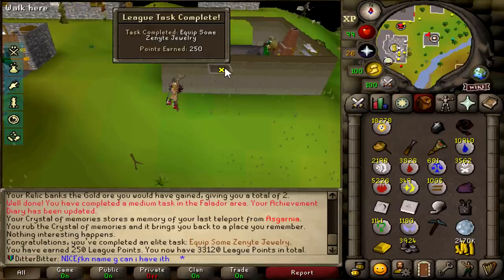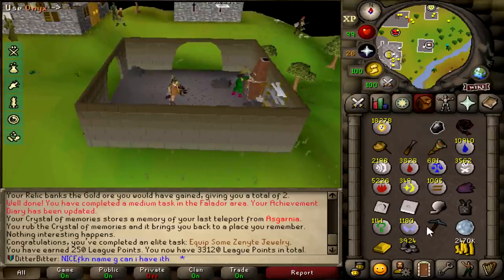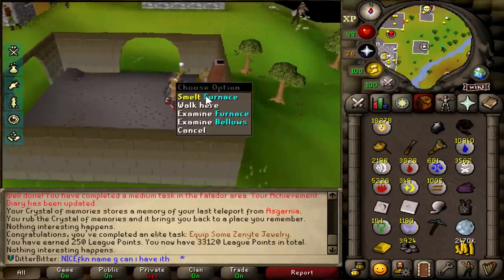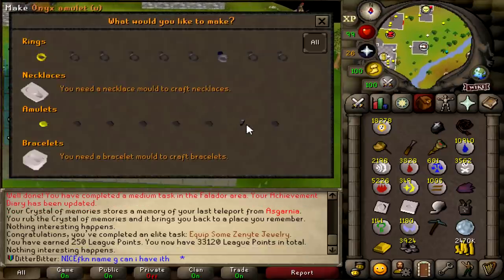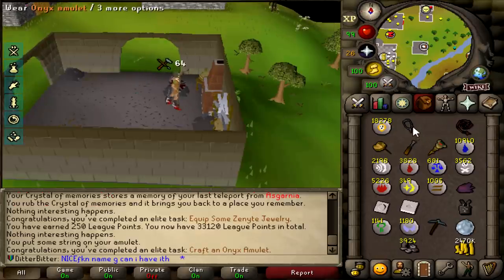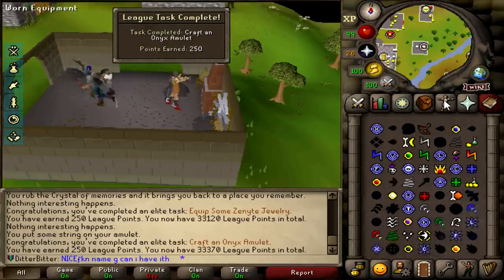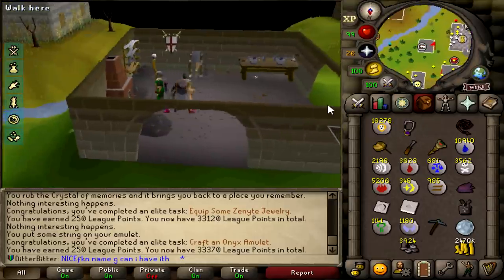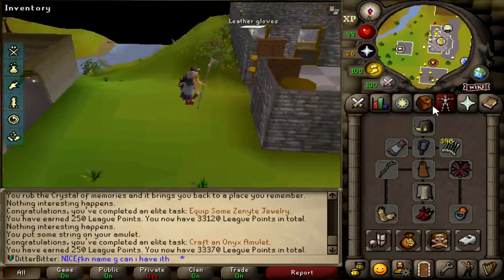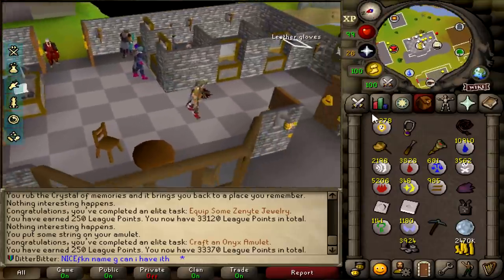We need to make an amulet of fury - not a ring of stone. Making an onyx amulet - that's another 250 points, that is our amulet of fury. We actually have a blood shard in the bank which we can use for another 250 points to make it into an amulet of blood fury, but I want to practice an inferno run first before I put it on. We are now at 33.37k points.